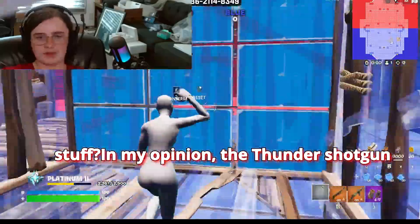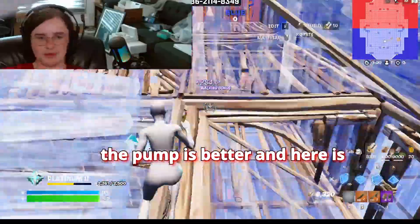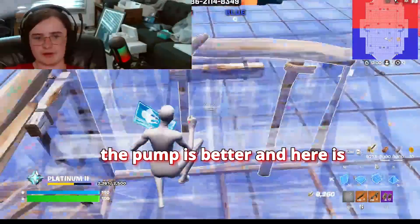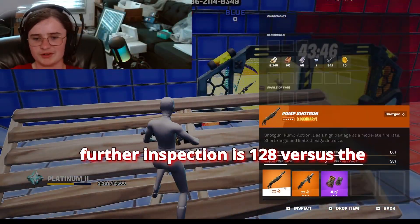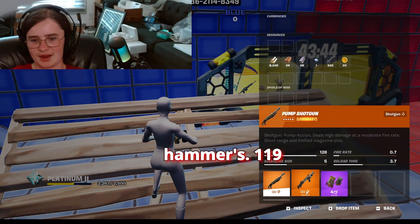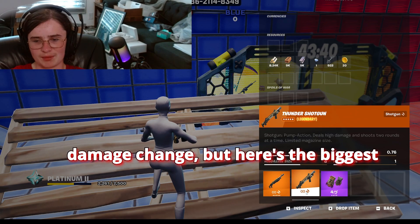In my opinion, the Thunder Shotgun is good — don't get me wrong, it's not a bad shotgun — but I personally do think the Pump is better, and here is why. As you can see on further inspection, the Pump's damage is 128 versus the Thunder's 119, so you can already see there's a damage difference.